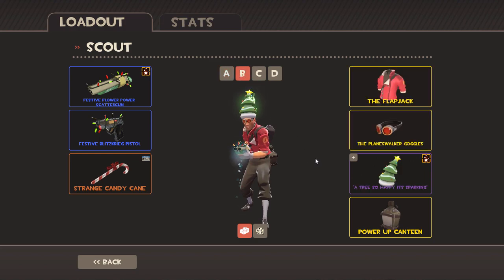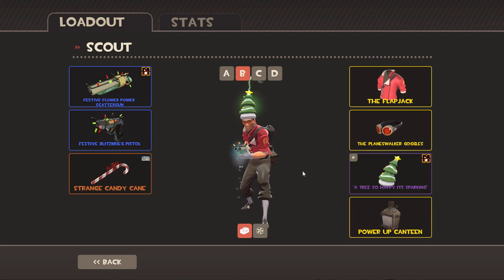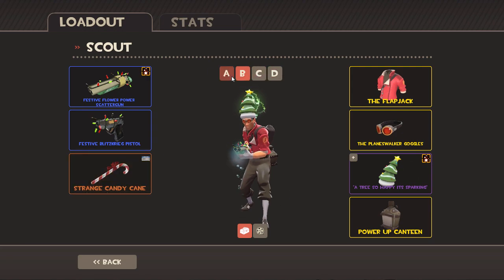This is my Christmas festivity one. It's got the Flower Power scattergun in cold, because obviously that gives the Christmas spirit. It's got the Terrawad effect on the hat — I just didn't really think I liked it initially. Plain Plane Walker goggles which keep it cold, and the Flapjack. I think that's my Christmas spirit, you know, the candy cane and so on. So that's St. Patrick's Day and Christmas.